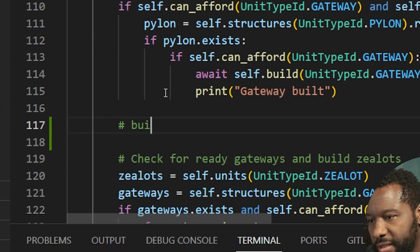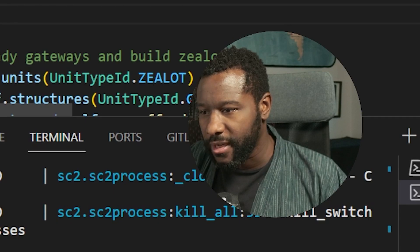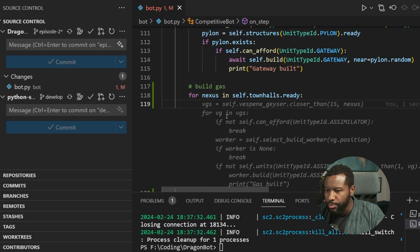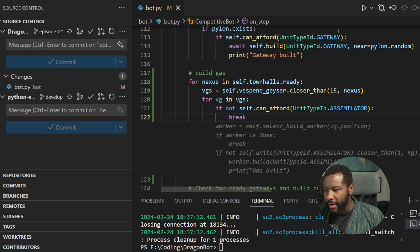The next step is to add gas. Build gas if we have less than two gas and we have a gateway. For nexus in self town hall, if not self can afford, break — so don't do it.